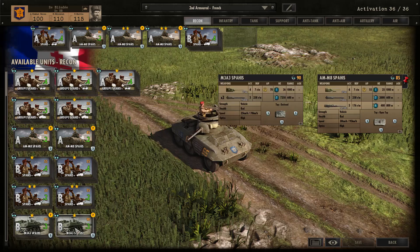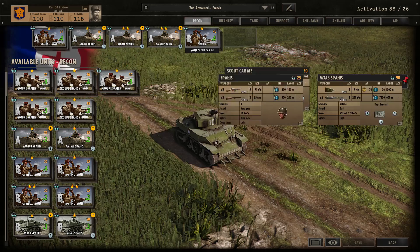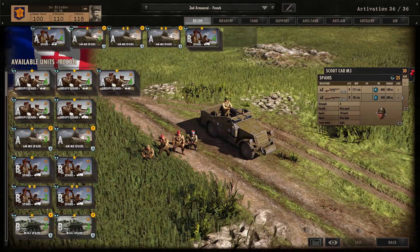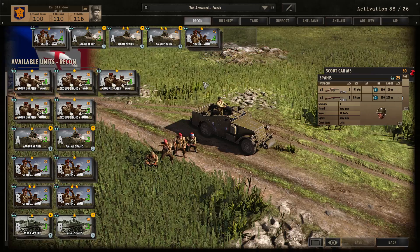Moving into Phase B you can get the M3A3, which is the Recon Stuart, but you can get a lot better things to spend your points on in Phase B, so that's kind of a waste to me. I am going to bring in one card of the Spy in the M3 Scout Car, which comes with the 50 cal machine gun and they are 1-star. You can make them 2-star, where the 50 cal can be exceptionally useful for taking on infantry, especially given the low infantry availability in this division.